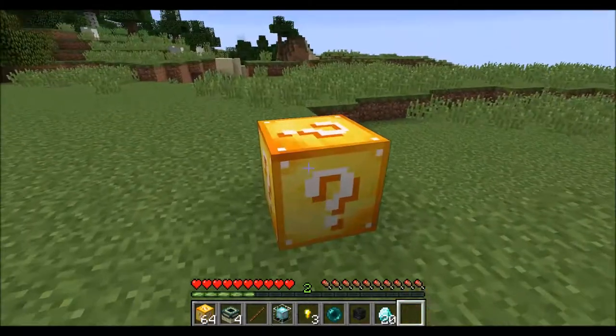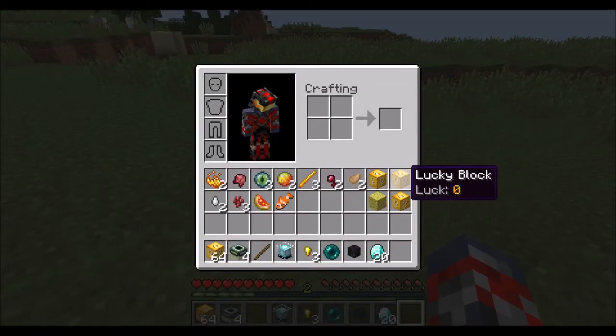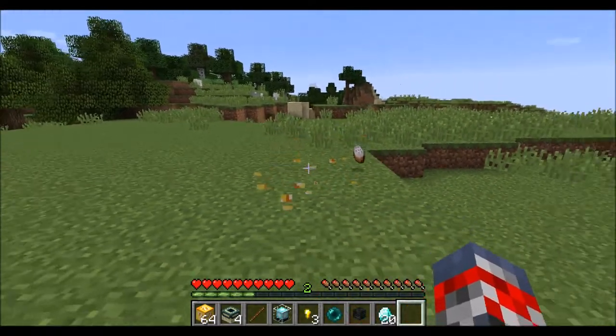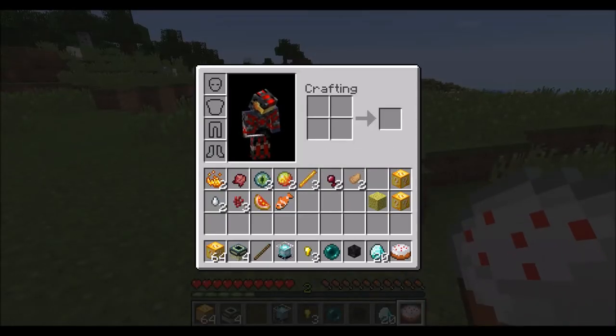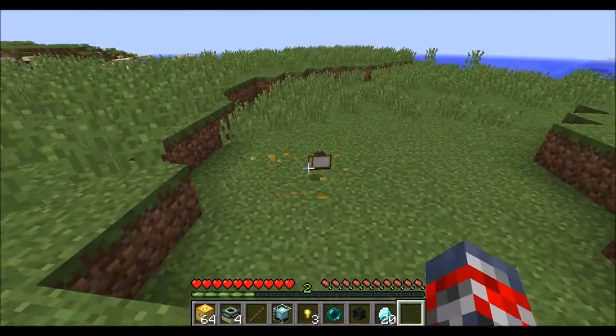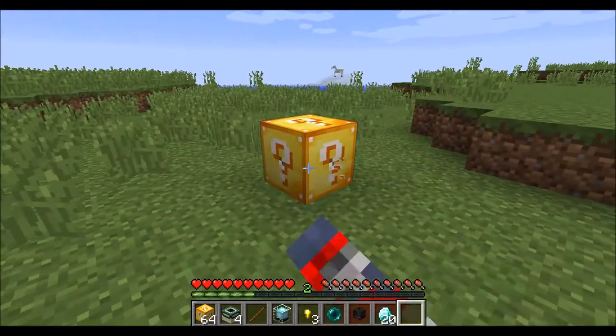We'll do another unlucky block — I'm afraid of getting something really bad, because sometimes you can get really bad things. We got a cake, which is good. But you can get blown up from these things with TNT, or get stuck in a hole. We got paintings, that really sucks. And then we'll try a normal lucky block.